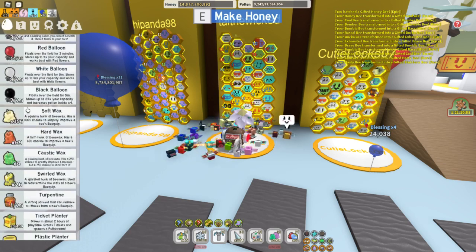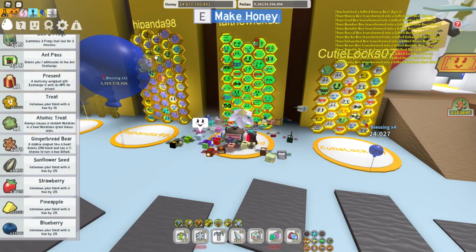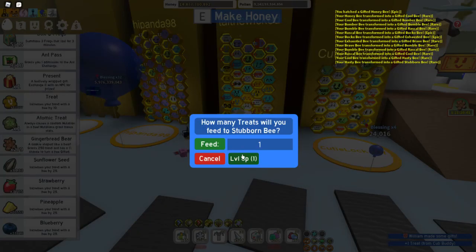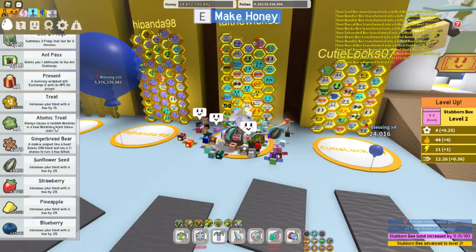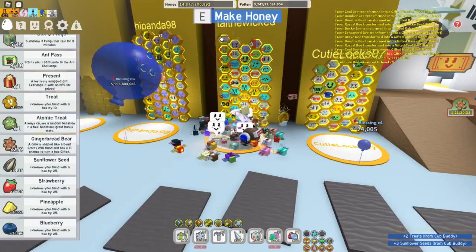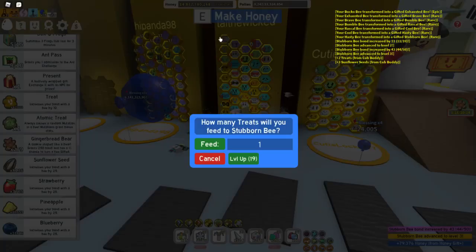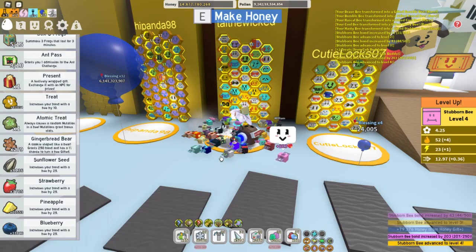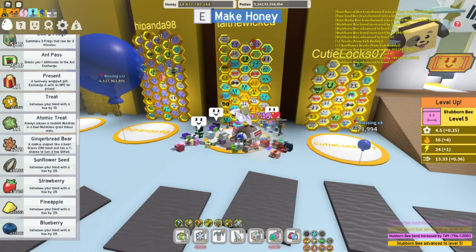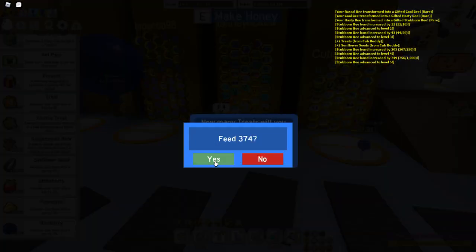Let's see if we can get this bee leveled up. Let's give it some treats. Level up — one treat. I just got it back from my cub buddy. Let's give it some more treats. Level up — four more treats. Level it up again — nineteen more treats. Level it up again — seventy more treats. We're up to level five. Level up again — three hundred seventy-four treats.